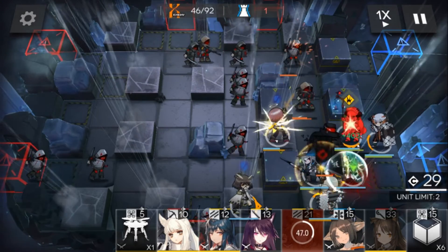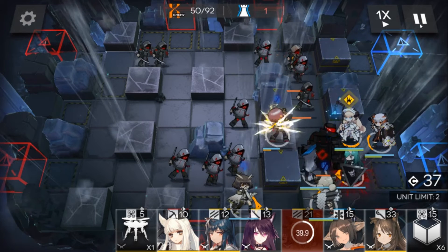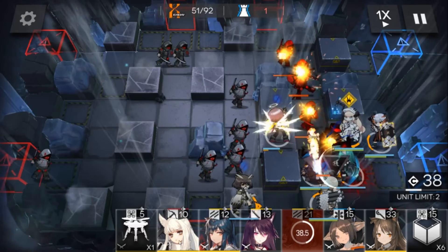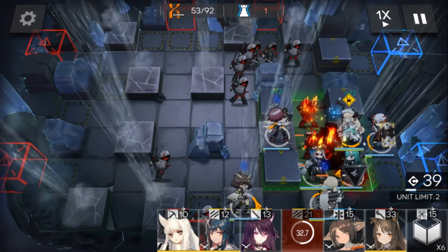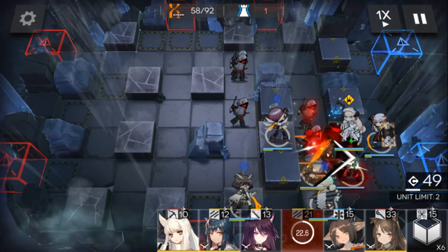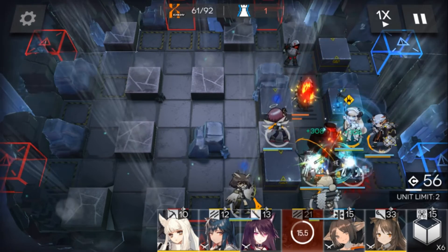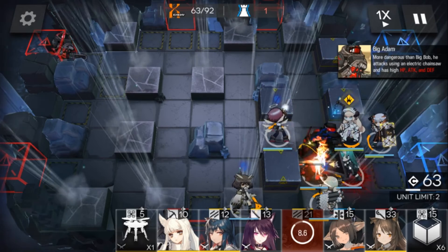Alright, release some pressure. Let's think about this — first we gotta release some of the pressure, then we put some healing in here — it's important. Alright, let's go — meat grinder right here. Everything is working really well, and now big Adam is here.